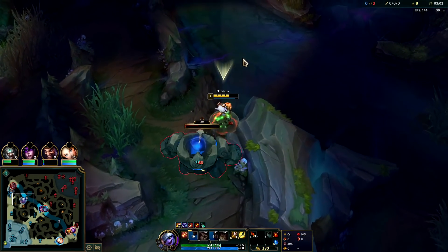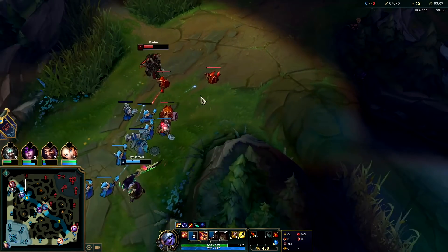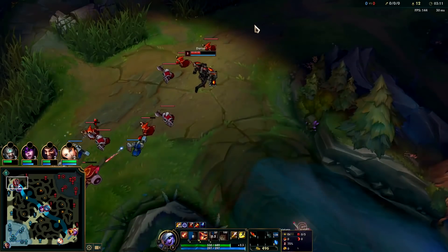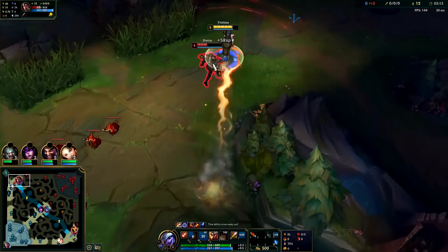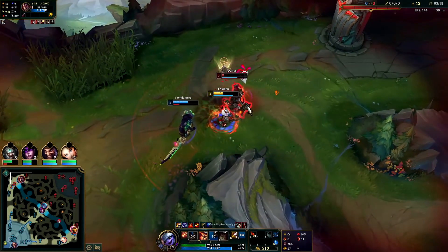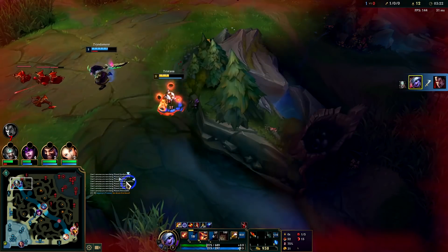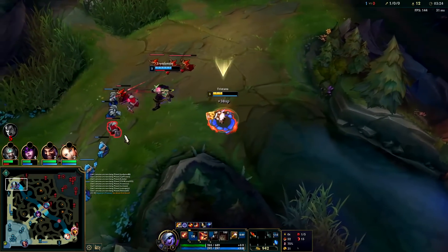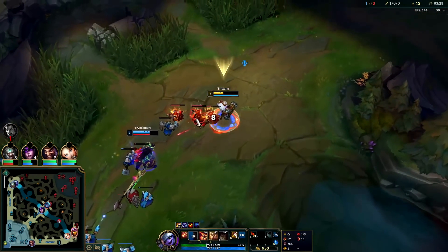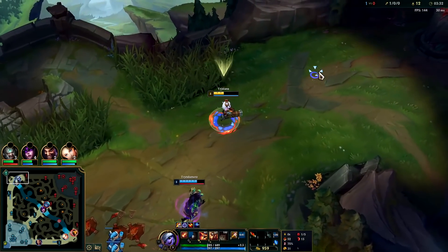We'll look for the gank here — we're pretty healthy and we still have Smite charge. Darius is very, very low and our abilities are on cooldown. We'll Flash W on him — he's dead 100 percent. We surprised him. I'm not sure if he had Flash or not. I'm going to stay to shove this wave; I'm too low on health to go for Scuttle Crab right now.